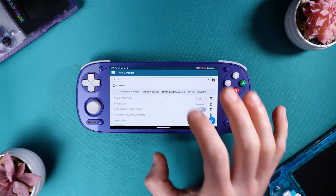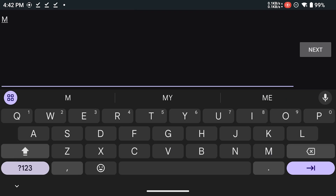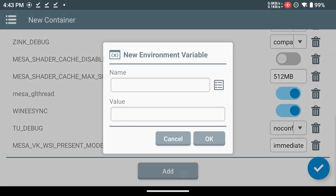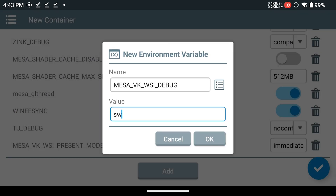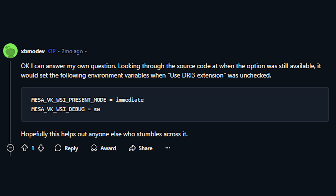Now we're going to change one more thing. Go into Environment Variables, and then at the bottom we're going to add two variables. For the name, it's going to be all caps — type exactly: MESA_VK_WSI_PRESENT_MODE. Hit Next, and now in lowercase type: immediate. Make sure there's no space afterwards, then hit OK. Now we're going to add the second variable — type exactly: MESA_VK_WSI_DEBUG. Hit Next, and now in lowercase type: sw. Hit Done. You'll see at the bottom we have our two added variables. Shout out to Reddit user XBMODev for finding these — this is what fixes the screen tearing issue inside our WinLater games.